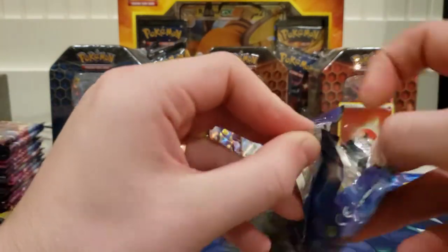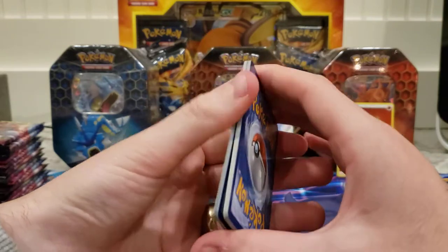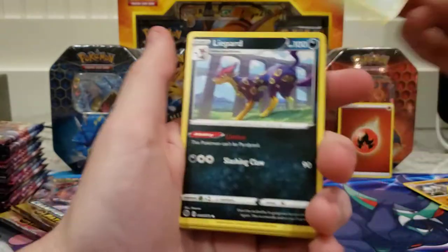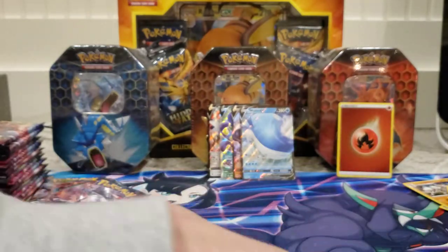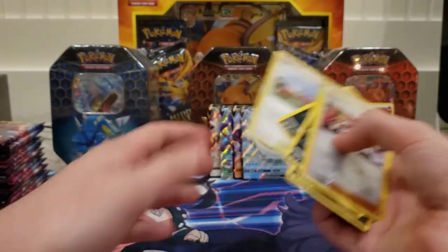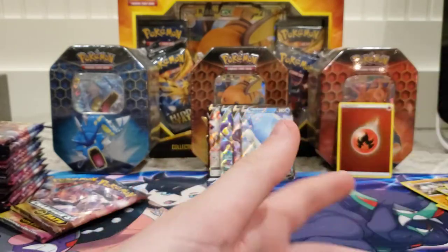This pack feels pretty thick. I don't know if you guys know what I'm talking about, but the card stock just feels a lot thicker. I wonder if there's more than the usual 10 cards. Brass energy, Turffield Stadium, Liepard, Beheeyem, Foyhill, Scraggy, Ekans, Kakuna, Nickit, Team Yell Grunt, and Altaria — let me count: one, two, three, four, five, six, seven, eight, nine, ten, eleven, twelve. So I had 12 cards in it.